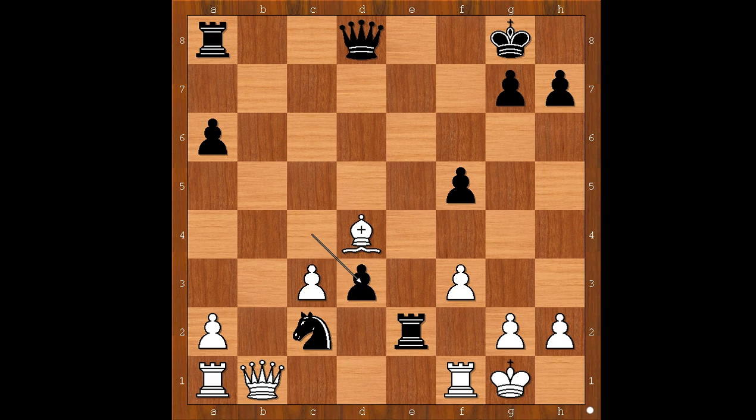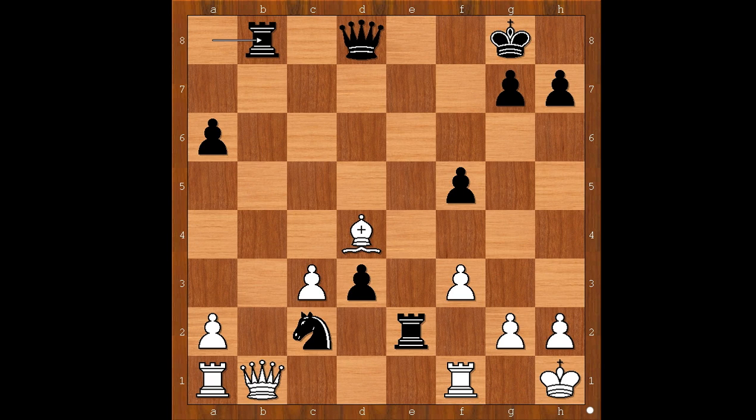Black to move. What would you do? Would you take the rook? Gustafsson was not in a hurry. He played rook to b8, attacking the queen. Queen to d1. And now queen to g5 - very kind of Gustafsson, allowing white to save the rook. Rook to g1.